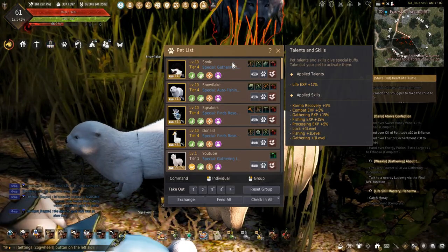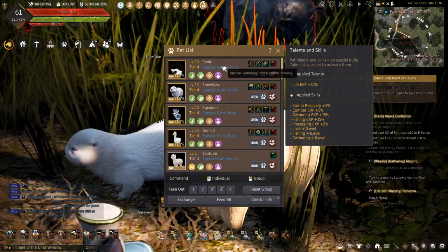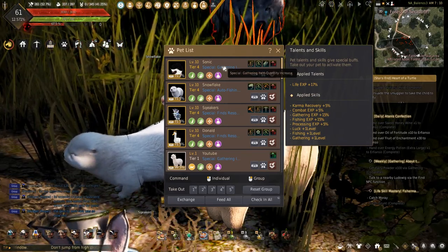This new life skill pet comes with the life experience plus 1% talent skill and the special skill gathering item quantity increase.